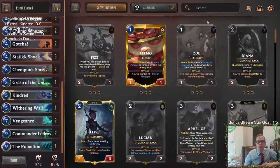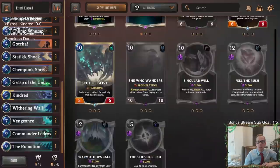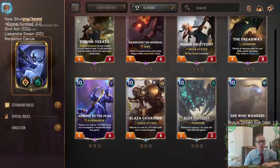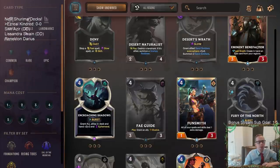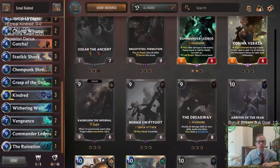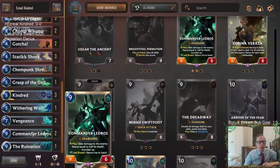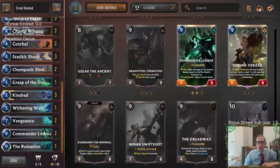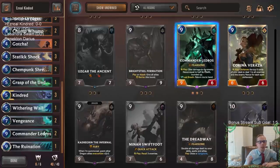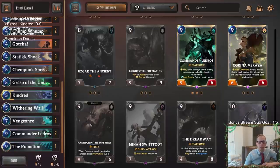If we look at all the regions in the game, Commander Ledros costs nine mana. In the game, there are six followers that cost nine mana. One of them, of course, is Ledros. So with Concurrent Timelines, we cannot get Ledros — we get three random ones of the other five.